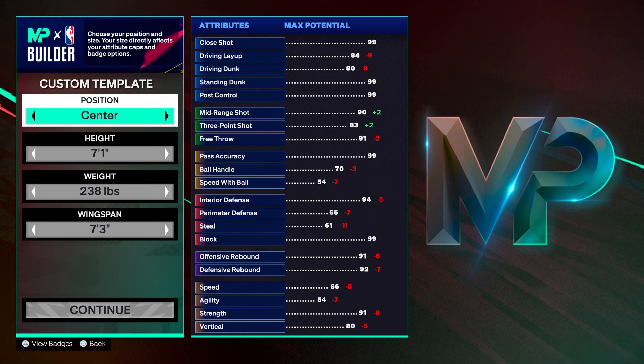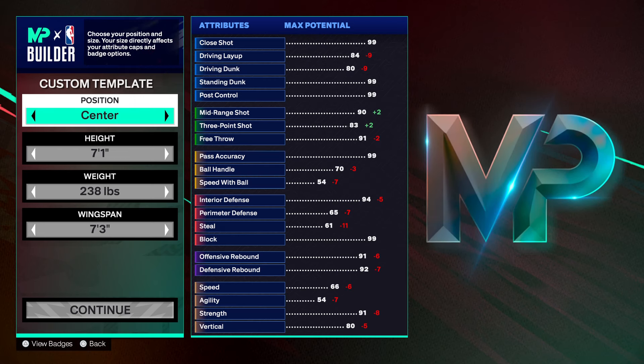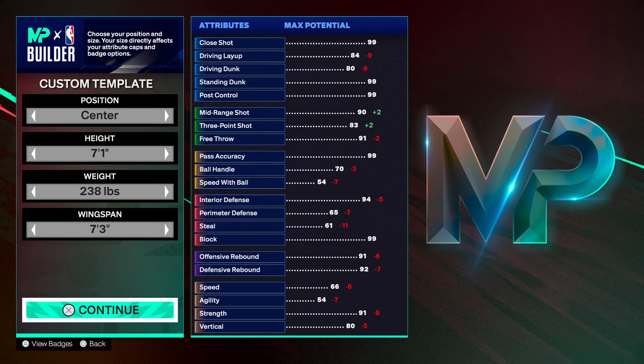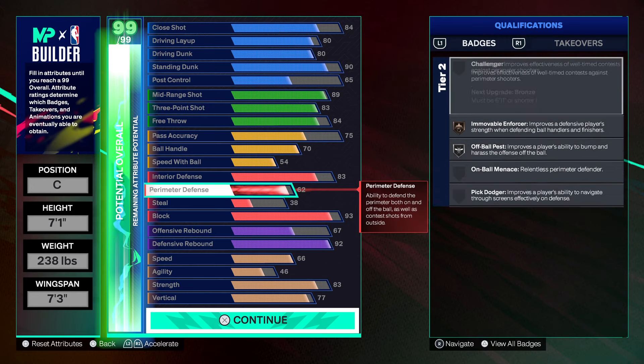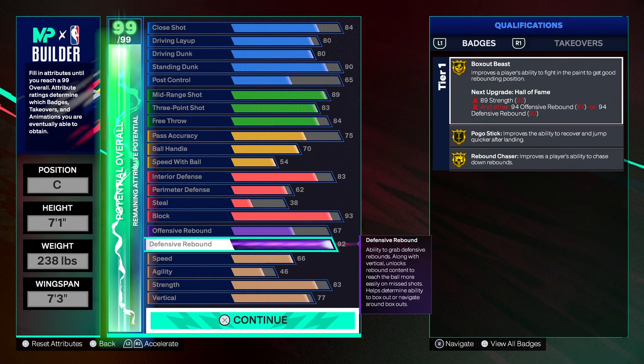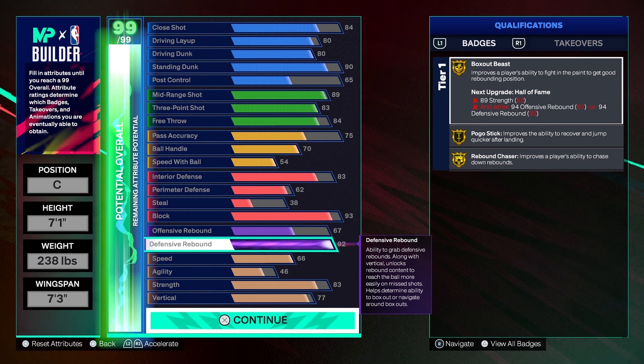What's good y'all — I got a fire build for y'all today. This is gonna be the best Wimby build. You're gonna be able to shoot like Wimby, handle the ball, and block shots at a high rate. You can max out at a 92 defensive rebound, and if you want to add more weight you definitely can. We get gold box out beast, gold pogo, and gold rebound chaser — literally all the badges you need to play just like Wimby.